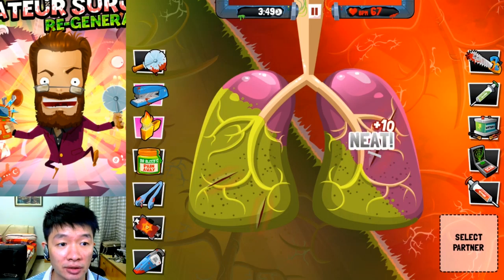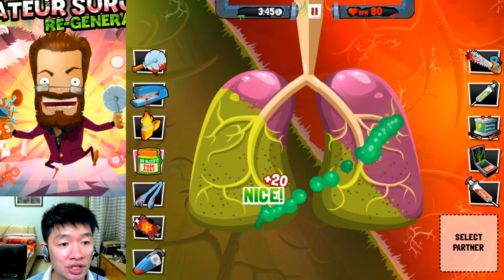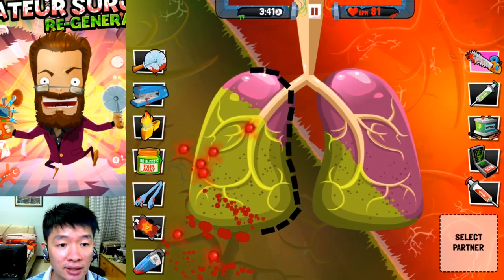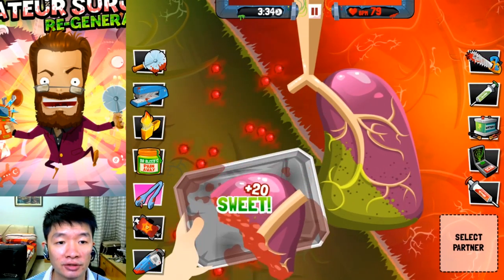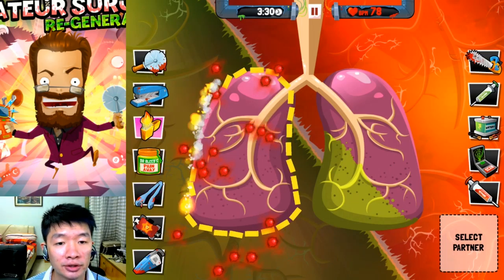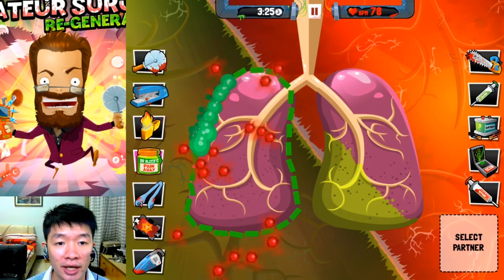Now it's time to operate inside the organs. Wow, so many stitches — it's just three stitches. Now need to replace kidneys. That's perfect — you have new, colorful kidneys right here. Perfect. Now what I should do is get this done: burn, burn, burn, then heal a bit with the pain gel.